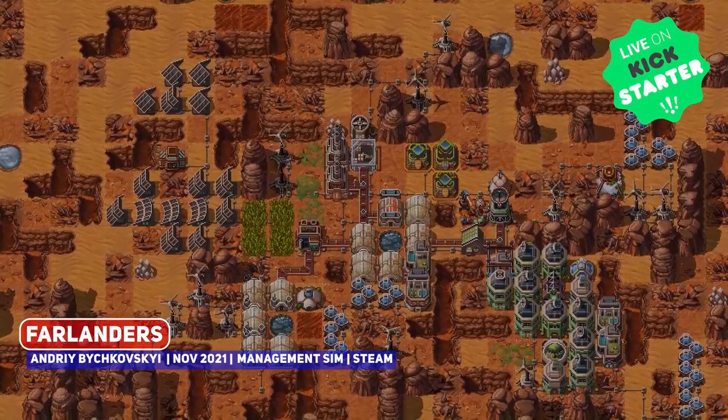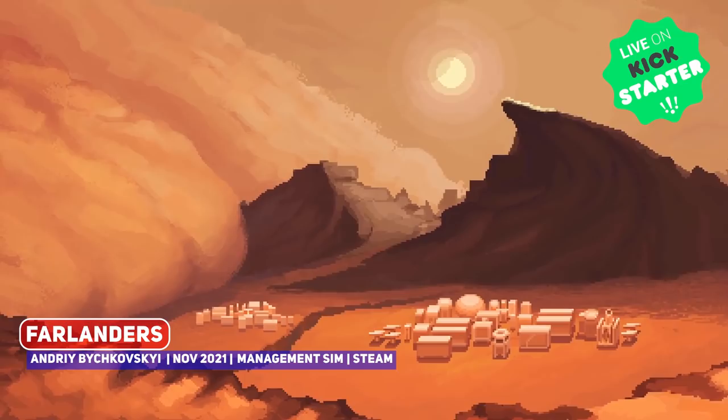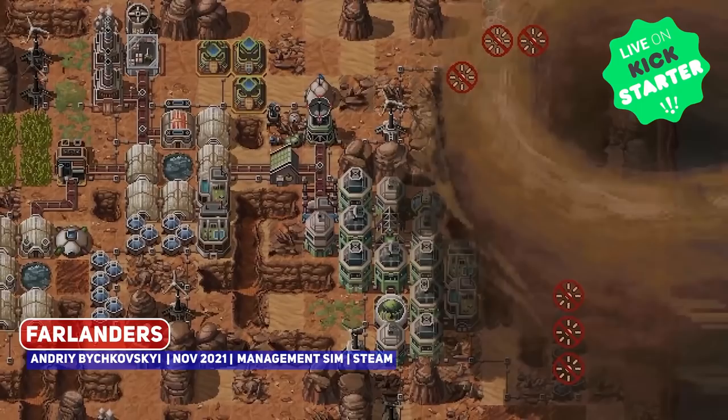Everything was perfectly balanced, but with a massive dust storm on the horizon, I have to hope I prepared us enough. I have to believe I can lead us through this. Save us all.